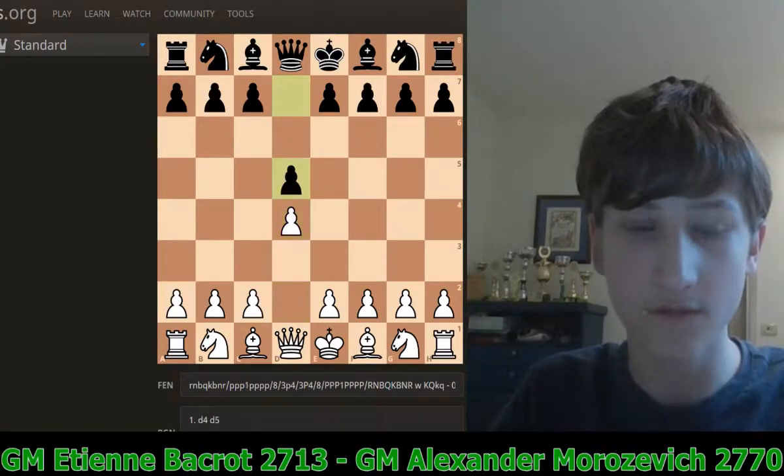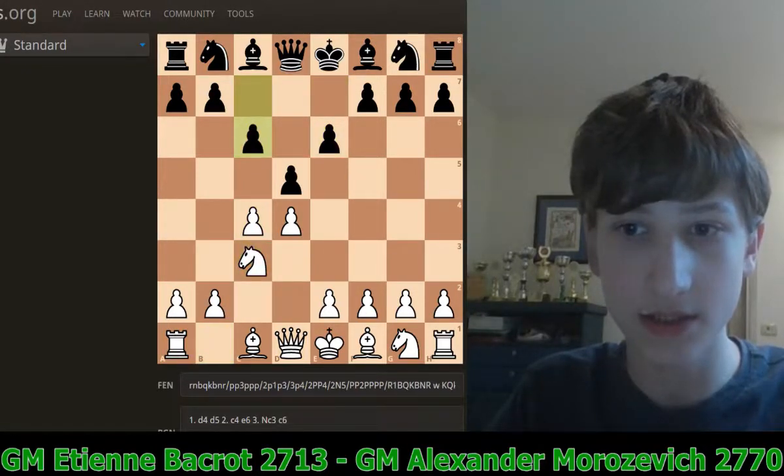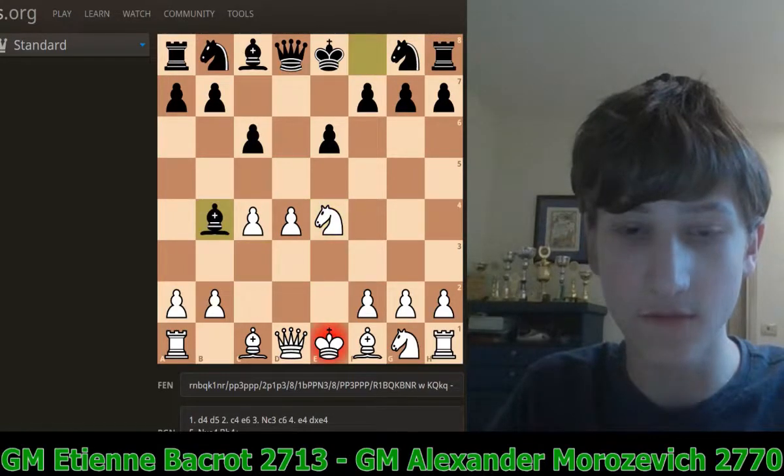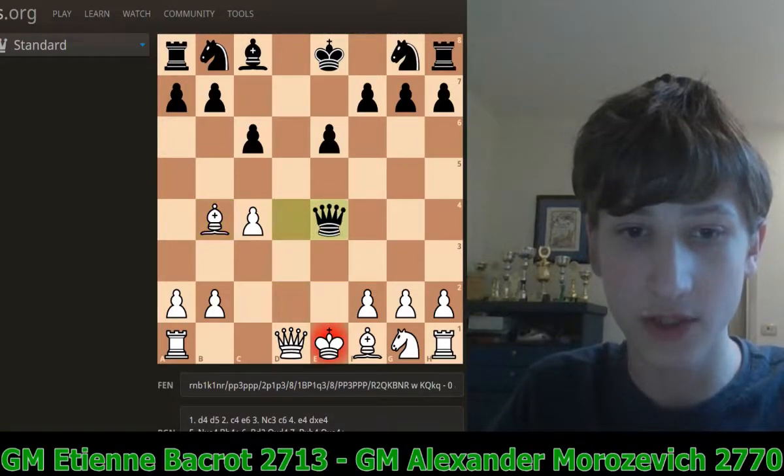White began with D4, then D5, C4, E6. White developed his knight to C3, then C6, E4, D takes E4, Knight takes E4. Black gave a check on B4, Bishop D2, Black took the pawn on D4, Bishop takes B4, and Black took the knight on E4 with a check.